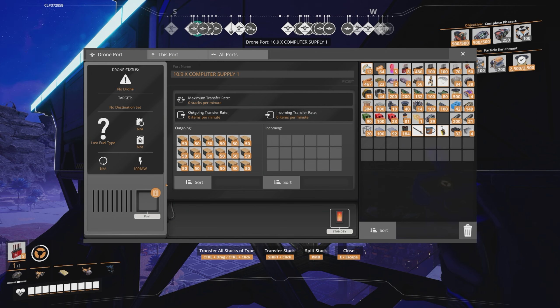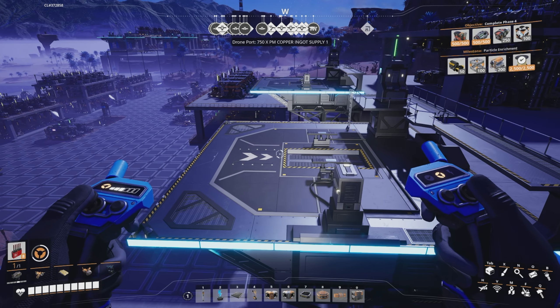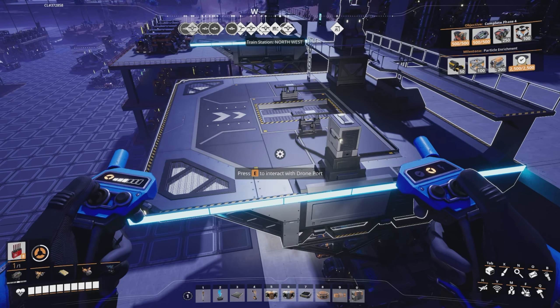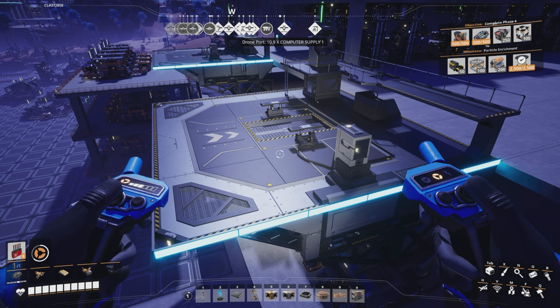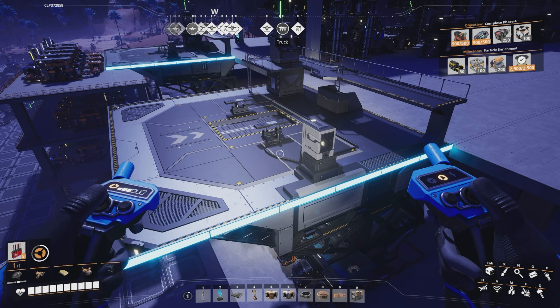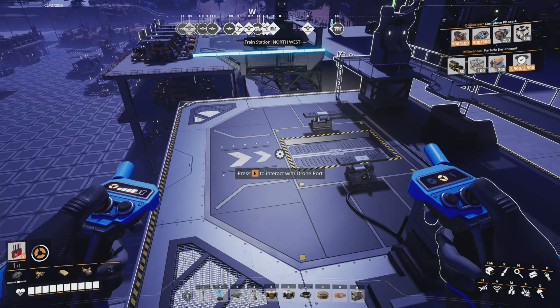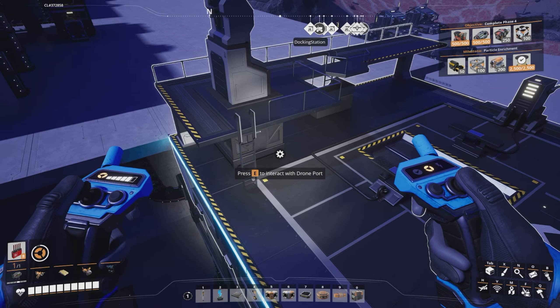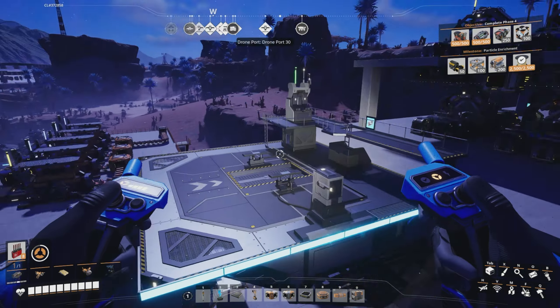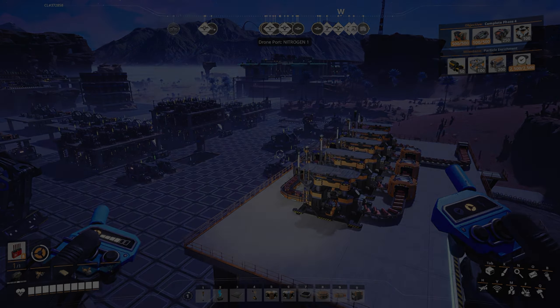With it being a supply hub I haven't had to put fuel in it, because the other stations supply the drones with fuel. So far I've been able to just ferry stuff to and from. You can have more than one drone come to a supply hub — a drone attached elsewhere can only go to and from one specific place. That's why I've left these empty so the drones from the main hubs come across and collect items as needed.